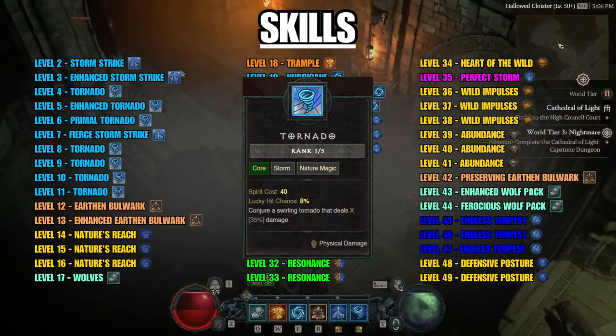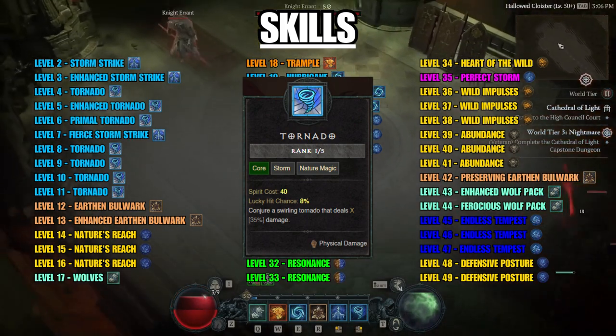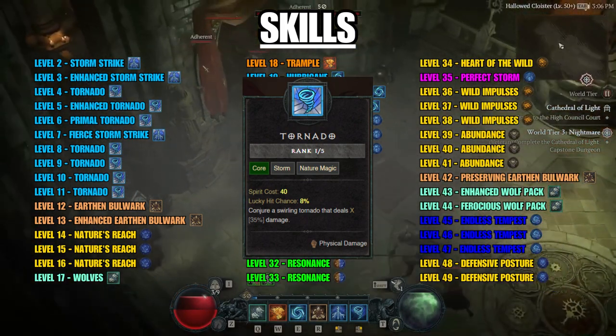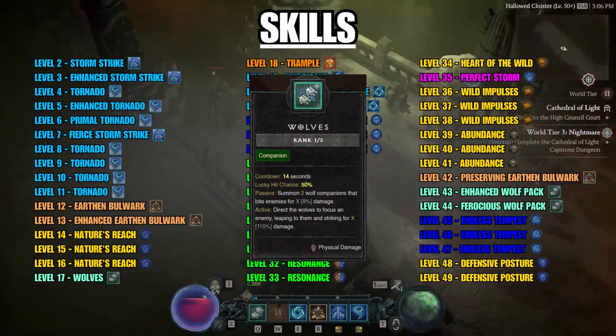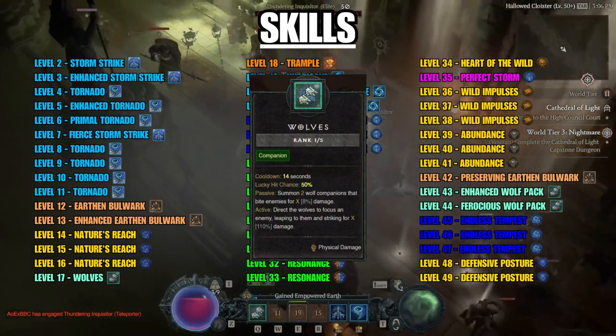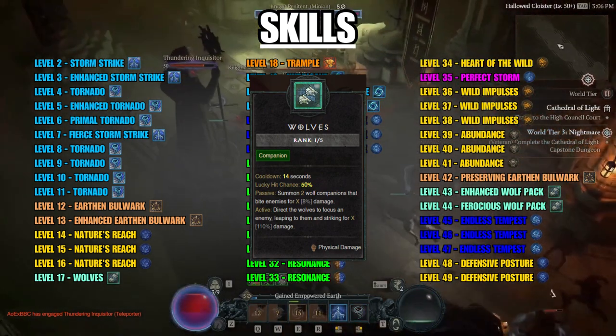Tornado can bounce off walls, so if played correctly you can sometimes deal double the damage. The companion skill we use is Wolves — pretty easy. They walk around with you and attack what you attack, and you can also activate this ability to deal even more damage to your target.